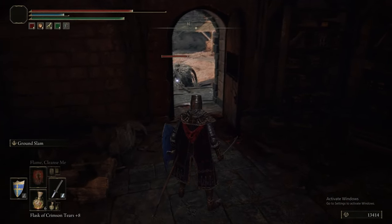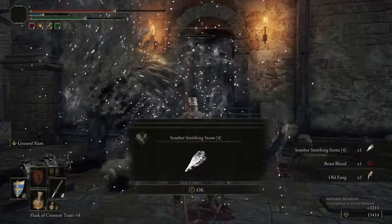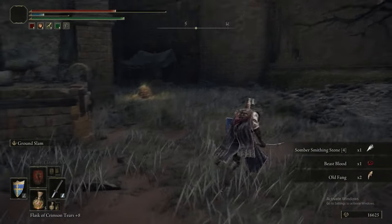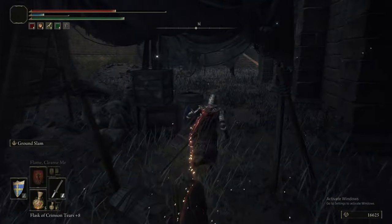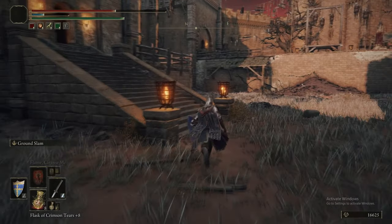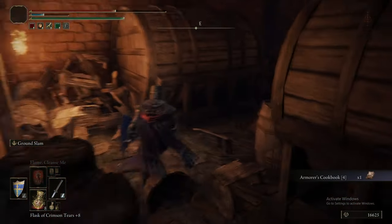Just to recap on the Foot Soldiers: they can drop the Foot Soldier set, including the Foot Soldier Helm. The Radan Foot Soldiers are the only ones to drop the Foot Soldier Helm and not the Foot Soldier Cap. They can also drop the Scarlet Tabard, Dagger, Short Sword, Short Spear, Mushrooms, and Smoldering Butterflies. The rule is they drop gear relative to the area they're in, so ones in Limgrave drop gear relative to that area, and ones here drop gear relative to Caelid.